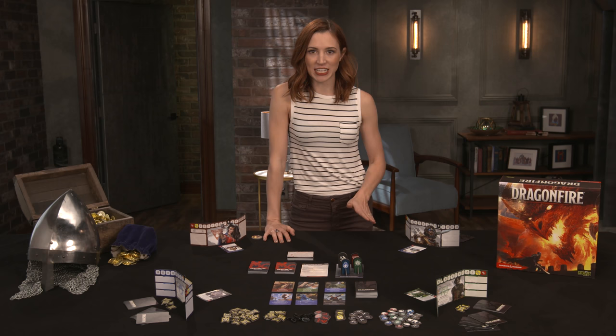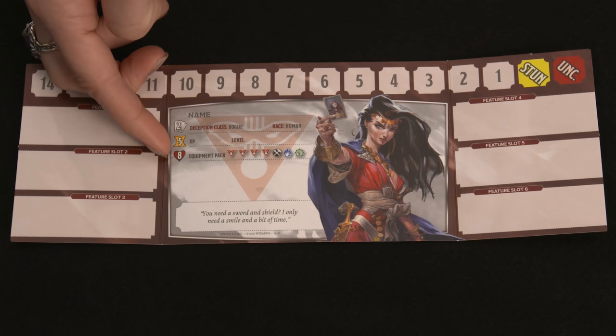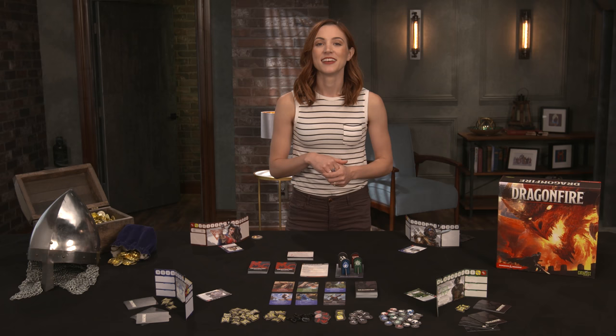This cooperative deck builder pits two to six adventurers against the dangerous dungeons generated by the game itself. Each player begins with their character screen, displaying their starting hand size, hit points, and gold. The equipment pack line lists the starting cards in each character's base deck. The symbols listed represent the basic cards a player begins with, marked by their class symbol.